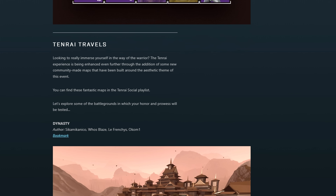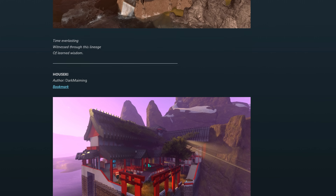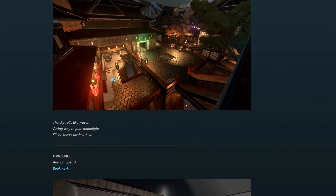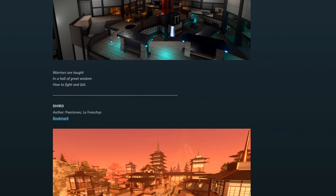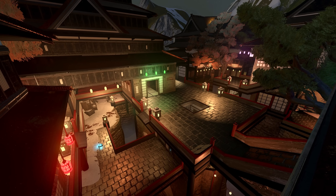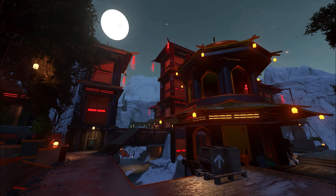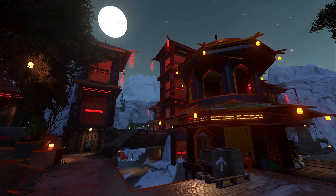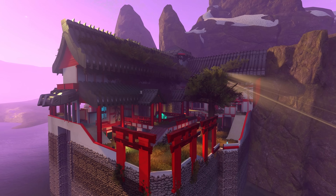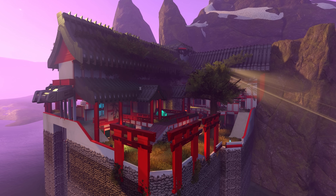Today's brand new update adds 8 new maps to Halo Infinite. One is a remake of the Skyline map from Halo 4, one is a remake of the Rig from Halo 5, and two are reskins of the Pit. These maps are absolutely beautiful, and to have 8 new maps — 5 of them unique — we couldn't even get 3 new maps in the first year, and now we're getting 8 for an event. These maps all have a Japanese samurai theme to celebrate the new Tenrai 3 event.